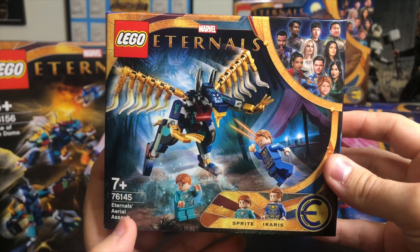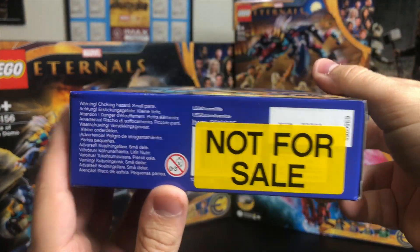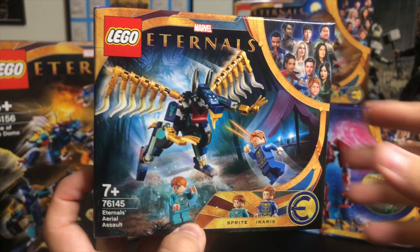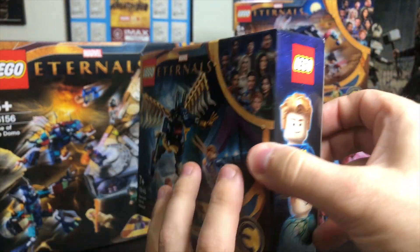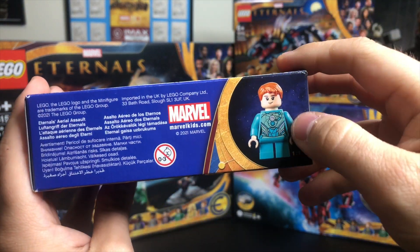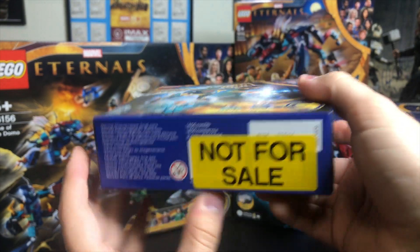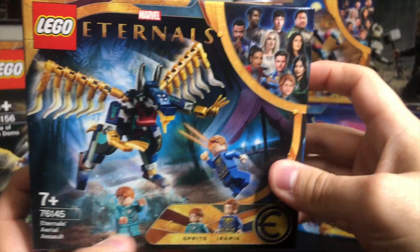Let's start off with our smallest set, the Eternals Aerial Assault. This comes with Sprite and Icarus. When LEGO sends these sets out early, you get this cool not-for-sale sticker on the bottom, so nobody ask me if these are for sale because they're not. The other thing is they're almost always the European boxes, and the European boxes don't tell you how many pieces come in the set. We've got our characters on the side, a one-to-one scale figure on the top, and when we flip it around to the back, we can see one of the Deviants there with Sprite and Icarus. There's not too much to this set — it's just a small little build, but I'm actually excited to build this one.